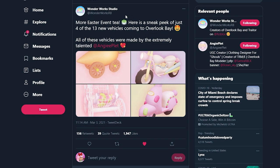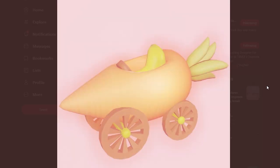Here is a sneak peek of just four of the 13 new vehicles coming to Overlook Bay. All these vehicles are made by the extremely talented Angie Plett. So going into the first picture - it's like this little carrot car that kind of looks like a banana inside of the seat. It's like a little carriage style, really soft cottage vibes. This is what the first car looks like - it's like a little carrot on wheels.